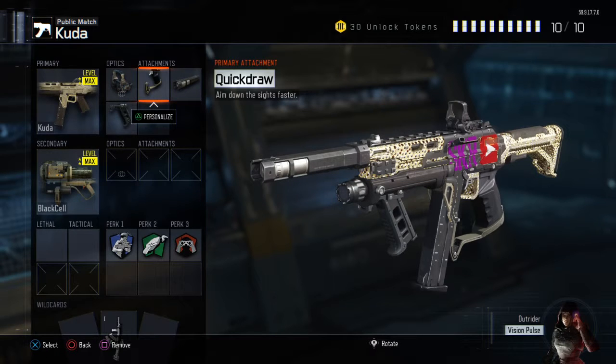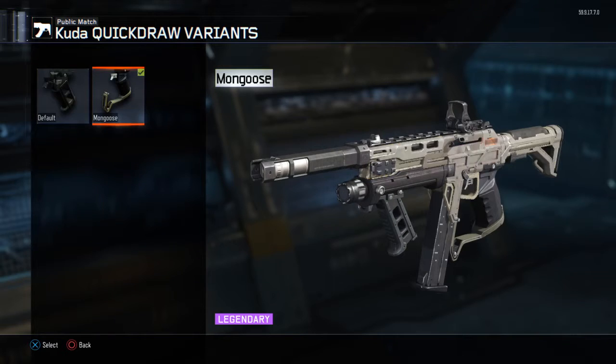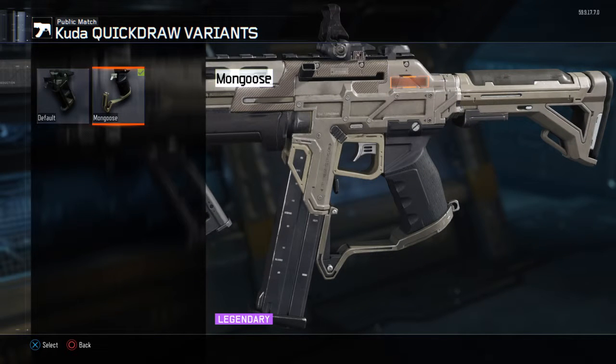Then what you're going to want to do is use the Quick Draw Variant. But this is a special Quick Draw Variant — it's the Monagoose. It's a legendary. You're going to get this through Supply Drops. You get Supply Drops with Crypto Keys. And you're going to feed into Activision's money-hungry ways as you constantly spend your lifetime allowance on virtual reality video games. Coming soon to a console near you.